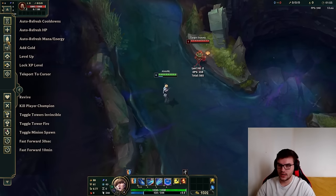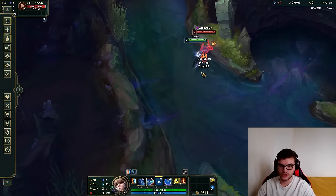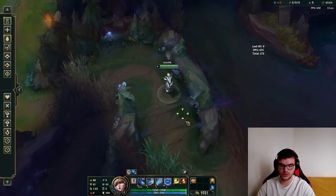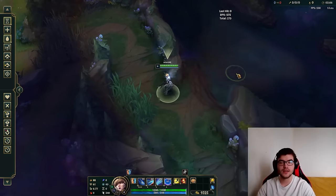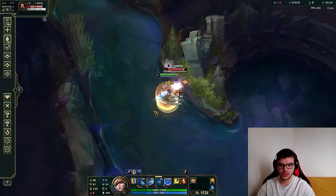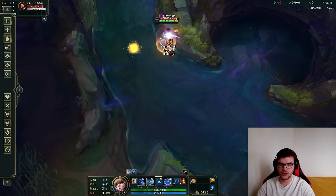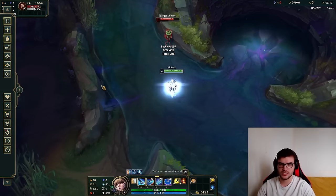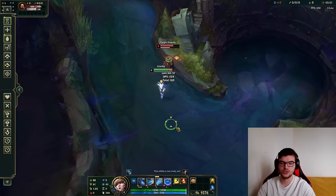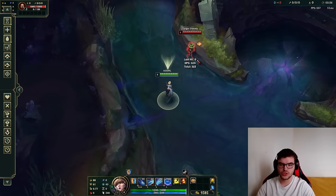Important to note: if you E toward an enemy, the range is much longer; if you E toward no enemies, the range is way shorter. So always keep in mind your E range is much larger when going toward enemies. You can also use your Flash while flying to redirect yourself and still stun the target if done properly — one of the best ways to initiate on somebody.